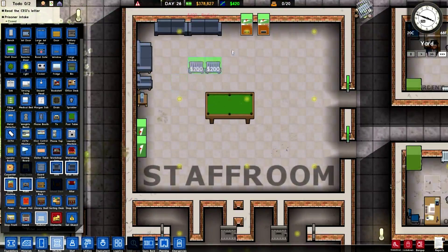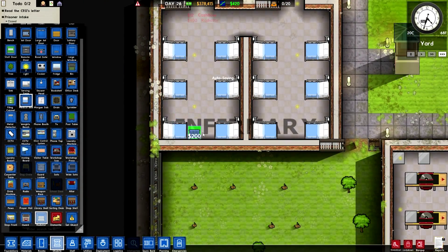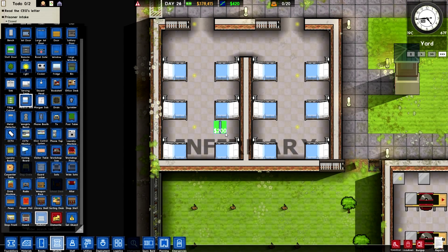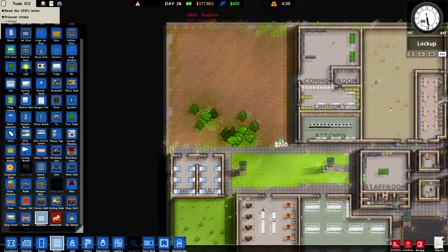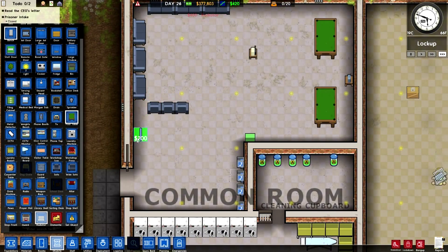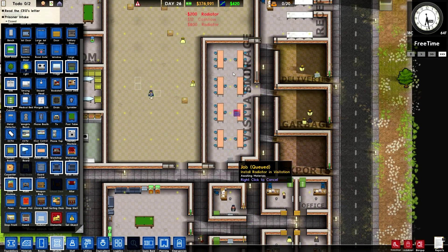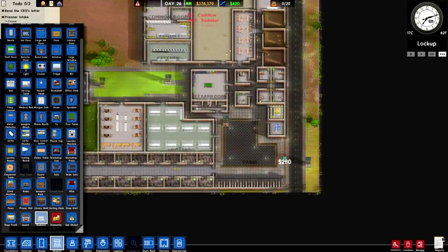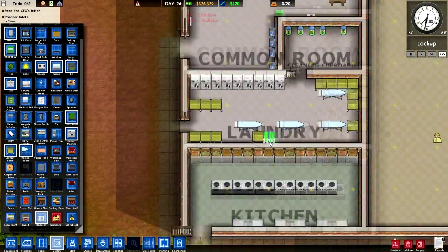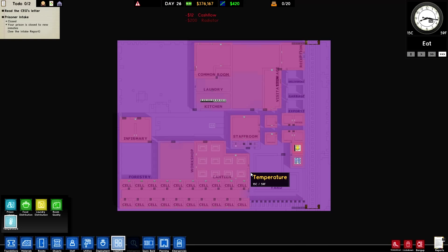The staff room — we definitely want some in here, like that maybe, that should probably do it. The infirmary — we definitely want radiators in here, because we don't want the prisoners to get too cold. Like there and maybe one on each of those walls. The common room — again, we don't want them to be too cold, so we will put it in. Visitation room — yeah, why not? And the reception — we don't want the receptionist to be cold. I suppose we can put one in laundry. Let's have a look at the logistics now — everything looks a lot better. Everyone looks nice and warm and heated — brilliant.